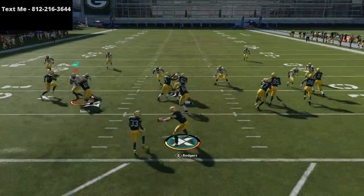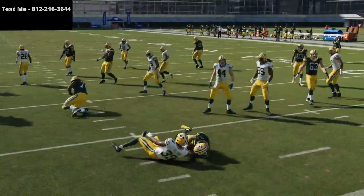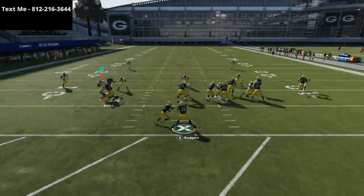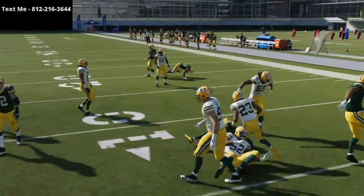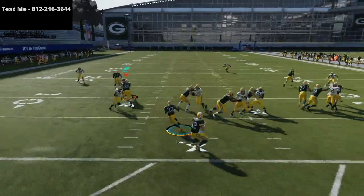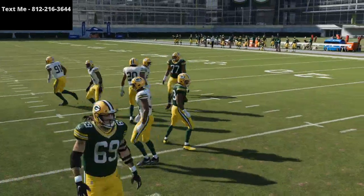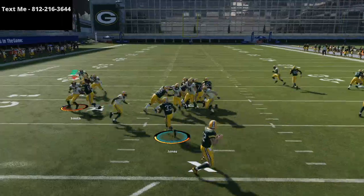So to recap: jet touch pass, quarterback powers, quarterback draws, halfback power O's, and the halfback counter. A lot of misdirection and pulling guard type runs this year are very effective — it starts with getting a good push at the line of scrimmage.